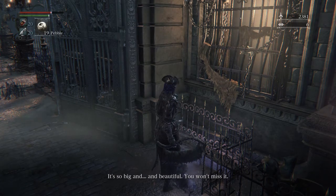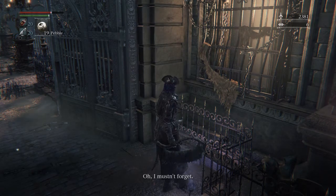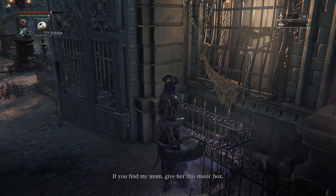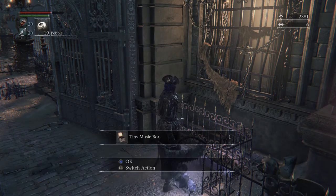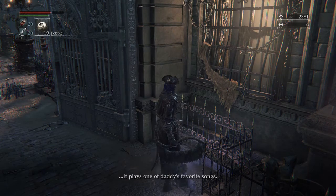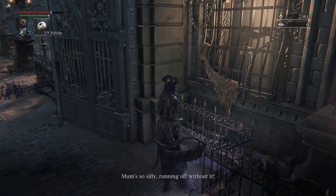So you're pretty much just at the gate — you walk over to this window and engage in conversation with the girl at the window, and that's really it. She just has some dialogue about finding her mother, something real straightforward. You just agree to help find it, and there you go.